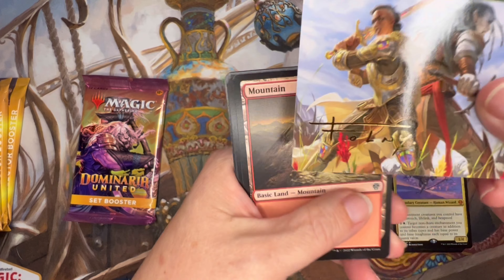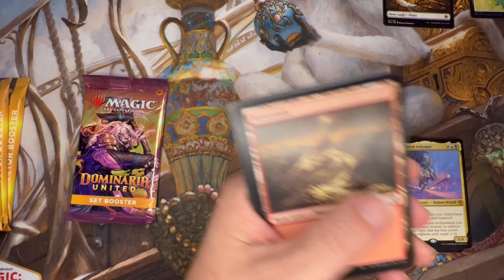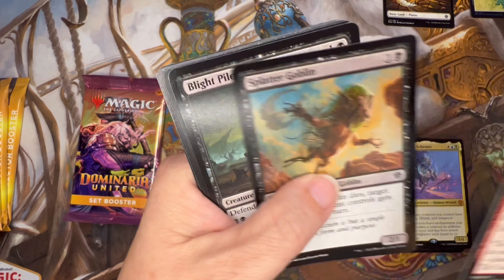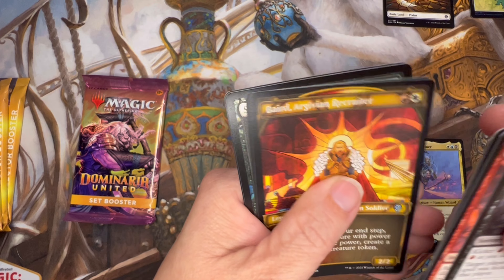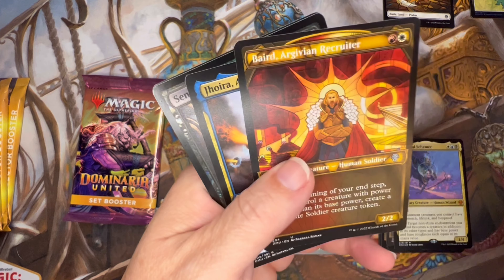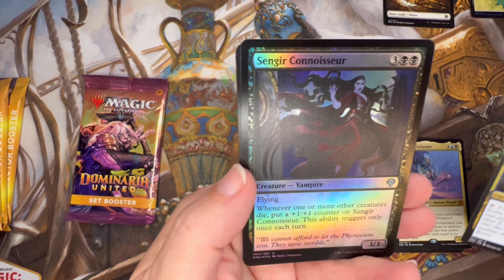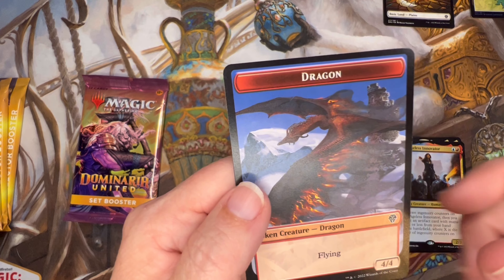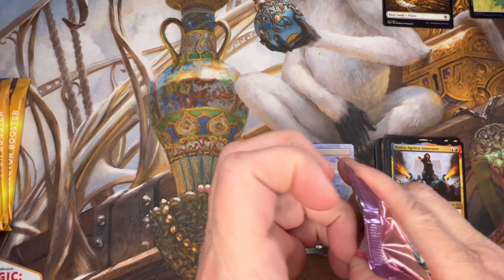Oh, there's another signed card — well that's cool to get a second one in the box. I think I put that in the wrong pile, so we're going to put that in the signed pile. I think I already have a signed one of those, I'm not sure. I really need to start putting things properly in binders. Jhoira Ageless Innovator, Sengir Connoisseur, and a pretty dragon token — a nice 4/4 dragon. And the last one here, and then there'll be the two extras that we have.